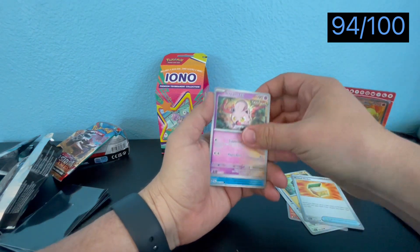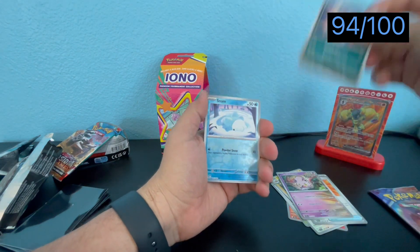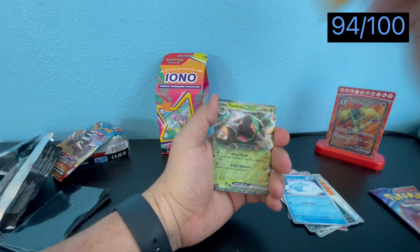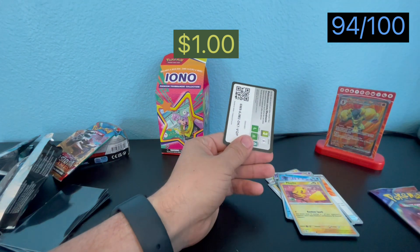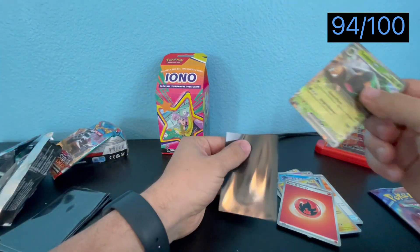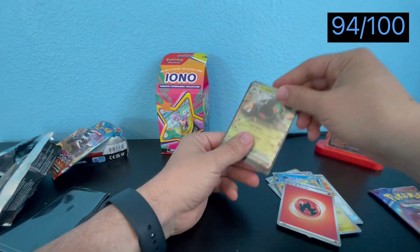We want Walking Wake — we haven't pulled a regular Walking Wake EX and that's what we want. We also pulled Torterra EX, another card we didn't need. How many Torterras do I have? I should start making a Torterra EX deck — I heard they're pretty competitive.